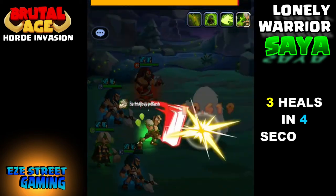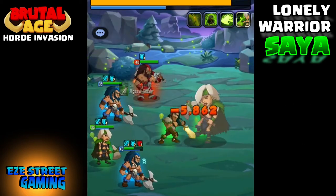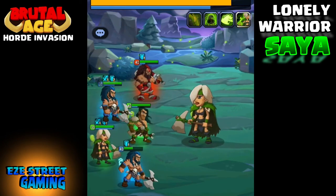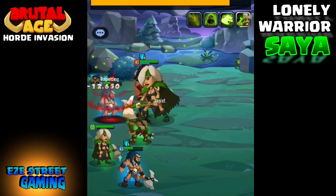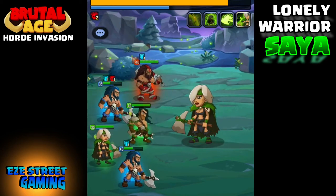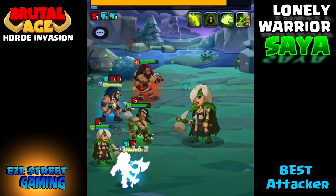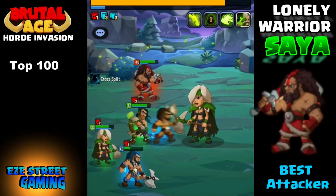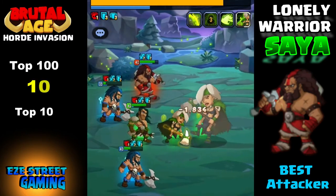Here's the key to this formation: they just did 3 heals in 4 seconds. Even though Saya is beating down the whole team and does team damage on every strike, with 3 heals back to back to back you can keep all your guys up and alive long enough to land those big attacks with your big reds.